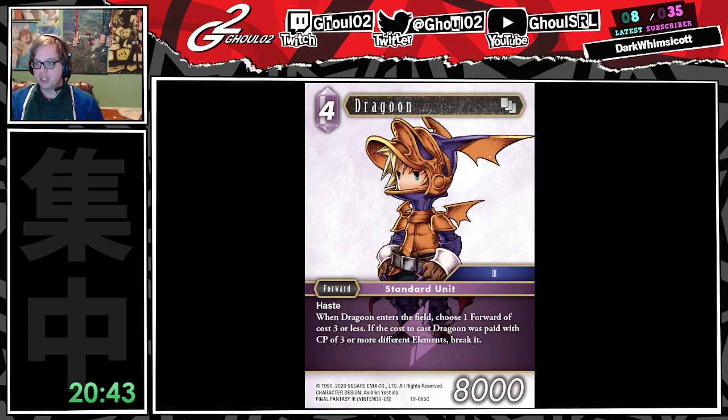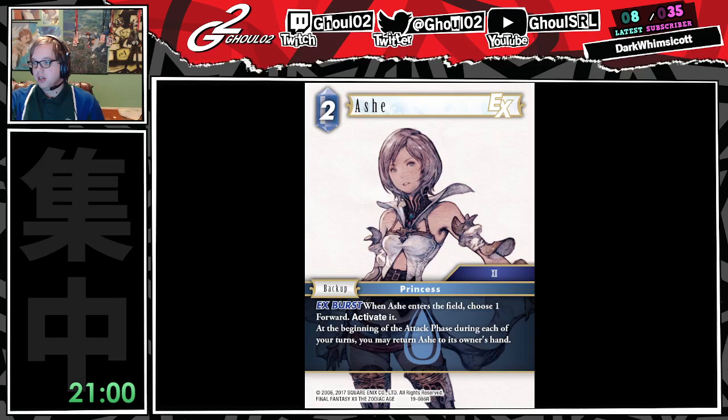Dragoon. This is not a good Dragoon — this doesn't go in Dragoon decks. Haste is the free thing it has, and then you can break a forward if you have three different elements. It's going to be okay in sealed and nowhere else. And that's it for Lightning.